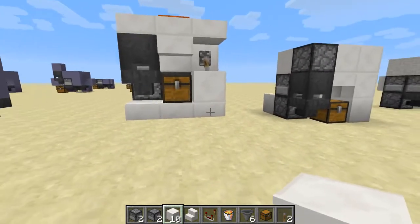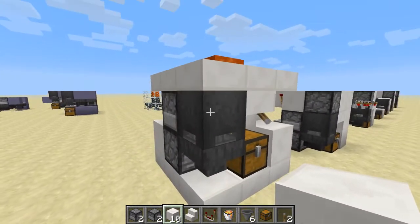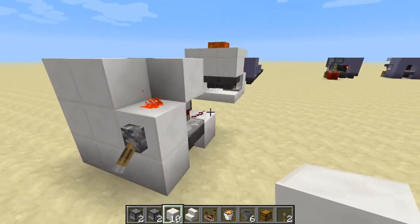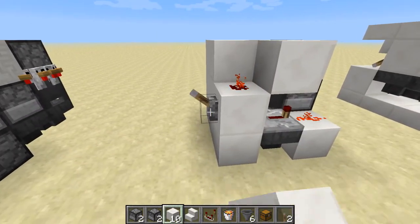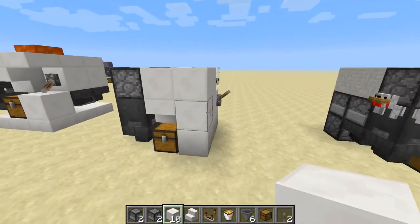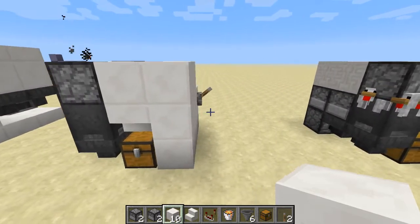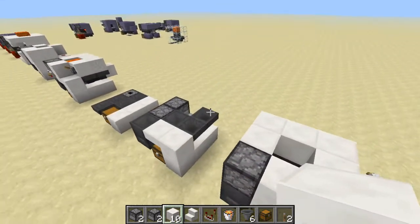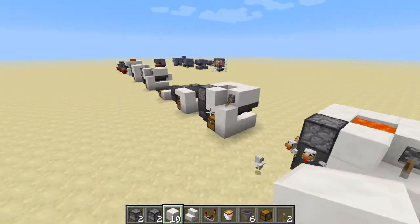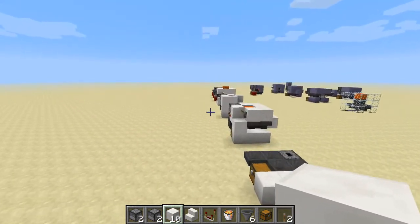It uses half slabs on the bottom and top, and the lava puts it over the three by three by three. This other one here has a different kind of clock — a redstone clock — working on pretty much the same principle. Up to you which one you choose. This is the chicken cube with a hopper timer — I hope you've enjoyed that, and I'll catch you later, bye!